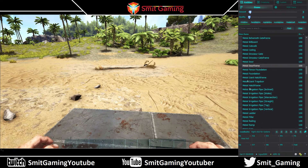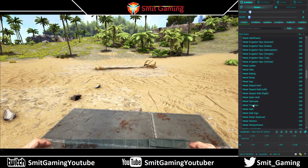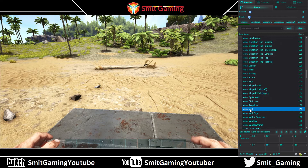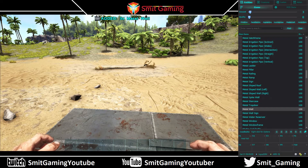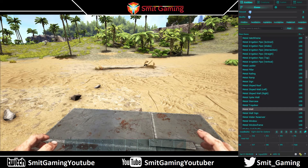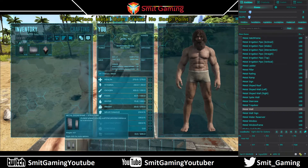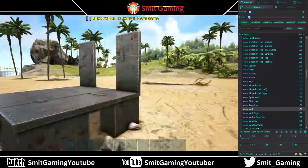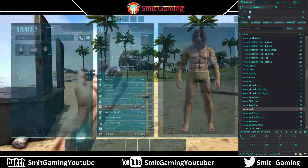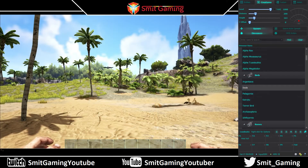Set the amount to three, then scroll down the list to metal wall. This time, highlight it and double-click the right mouse button. As you'll see, it's added three metal walls quite easily. You get the idea — it works, it's brilliant.